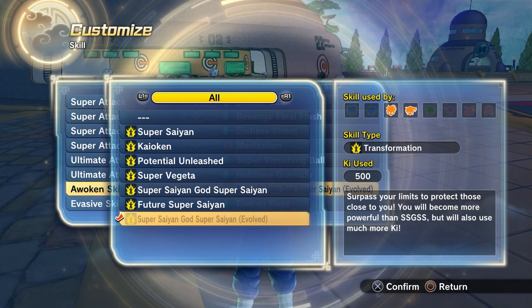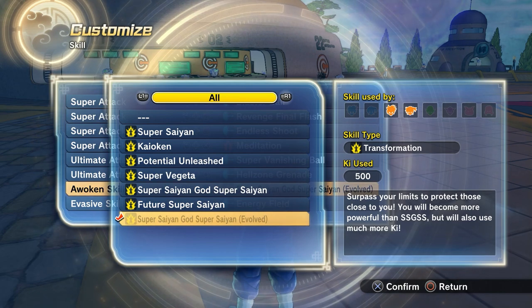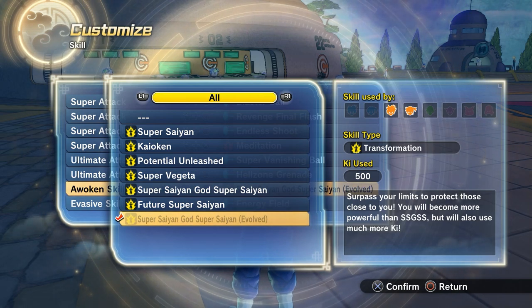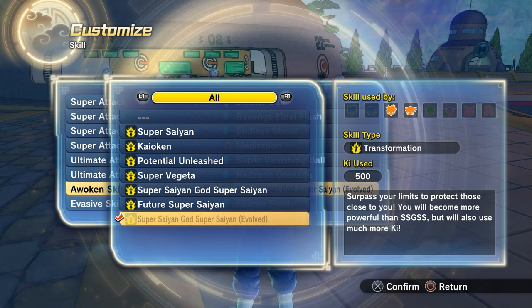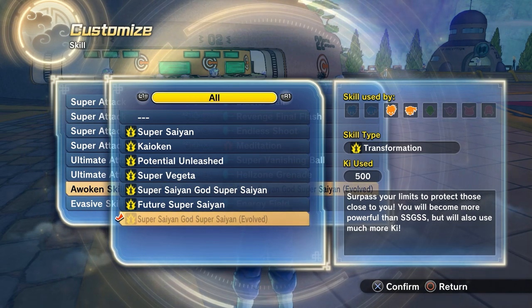What's good everybody, it is your boy Super Saiyan Cap back with another Xenoverse 2 video. Today we are going to be taking a look at Super Saiyan Blue Evolution and showcasing how you can gain Ki, and talking about how this is probably, without question, the best awoken skill in the game after this recent update.